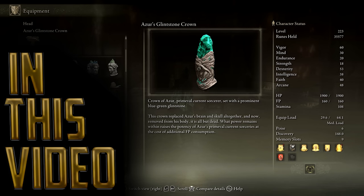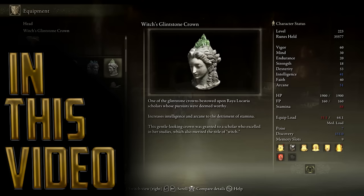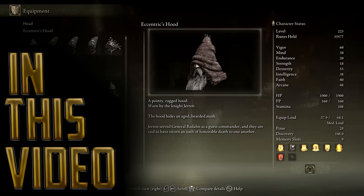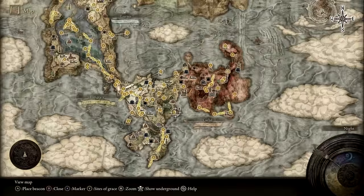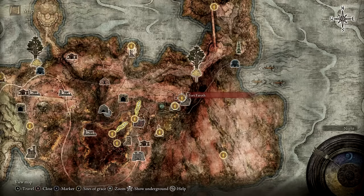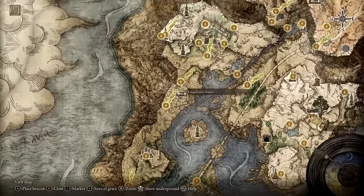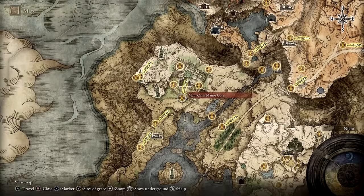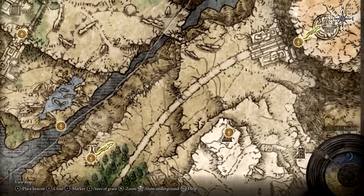Before starting Selen's quest, you may have trouble completing some of the steps in this guide unless you've done the following. First is to activate the Grand Lift of Dectus. You'll need to get both halves of the Dectus Medallion — one can be found at Fort Haight in southeast Limgrave, and the other half at Fort Faroth in Caelid. Once you have the complete medallion, take it to the Grand Lift of Dectus in northeastern Liurnia. You can get there by traveling north along the west side of Liurnia Lake, then after reaching the main Caria Manor Gate Site of Grace, head east and use a stone spire bridge to cross to the east side and make your way north to the lift.